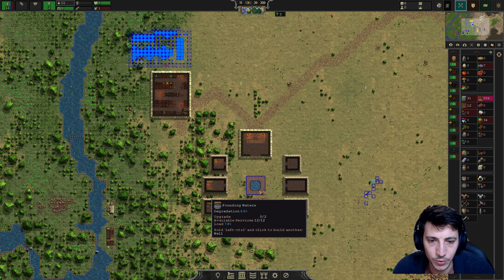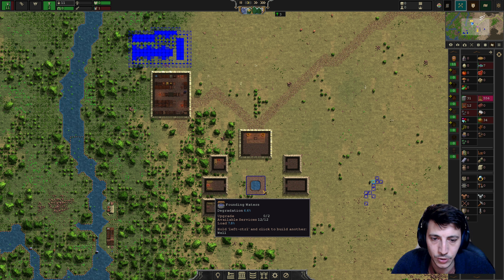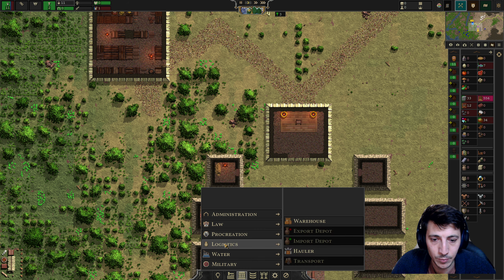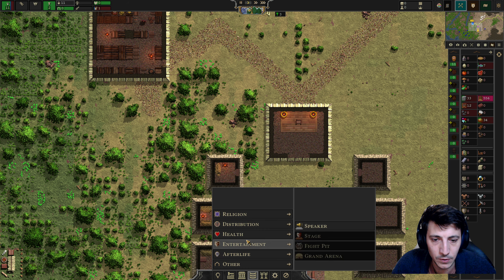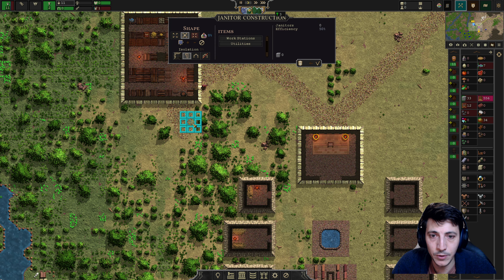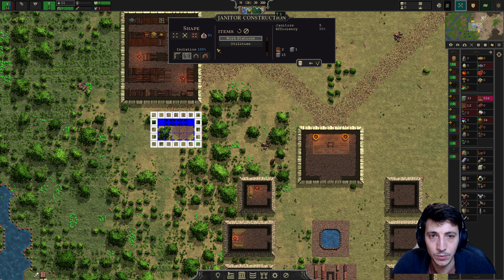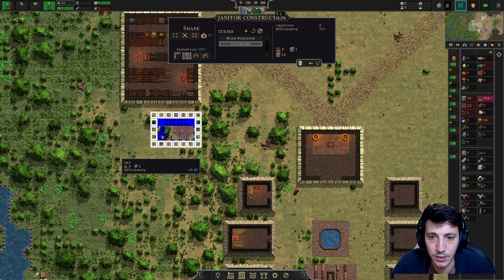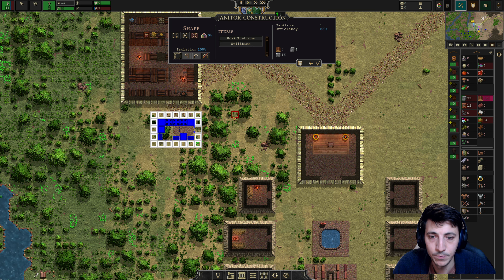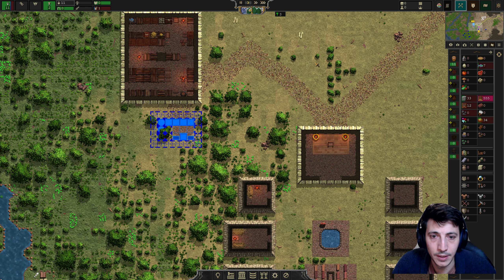A few things are looking like they're going to start degrading pretty soon — we've already got some degradation on our foundation water well. So we're going to go ahead and build a janitor workshop here, out of stone. A five by three is sufficient; we just toss in one of those workstations, add a door, and that's done.